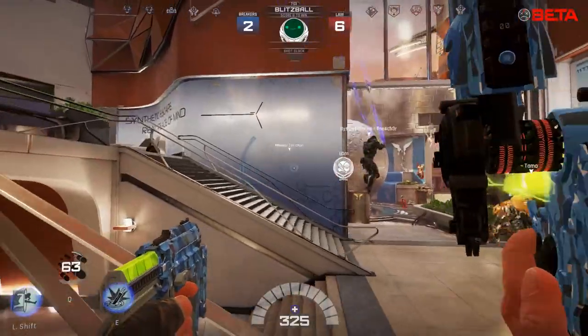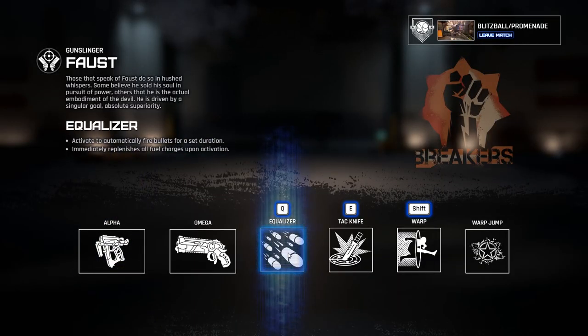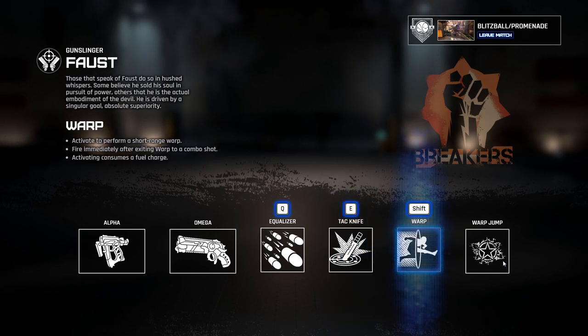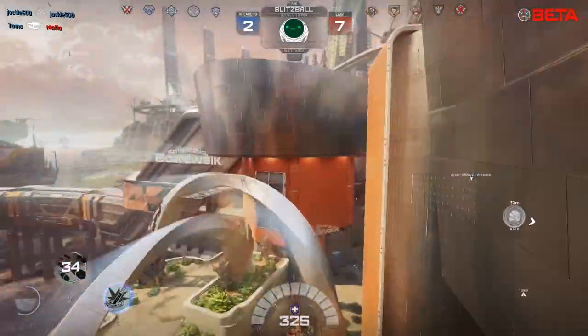His kit includes the Equalizer on Q - automatically fire bullets for a set duration and immediately replenish charges or fuel. There's a Tack Knife that can hit and highlight enemies, and you can activate it close to an enemy to perform a melee strike. And Warp is his transport move where you zip forwards - if you double jump you can also warp upwards. I didn't know that!